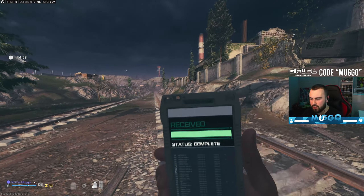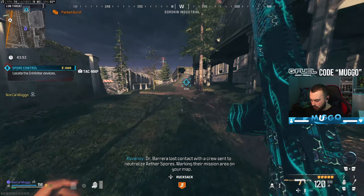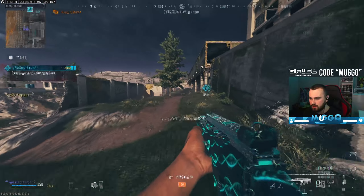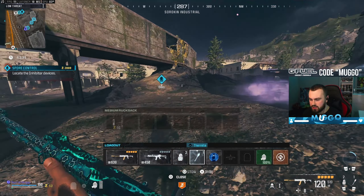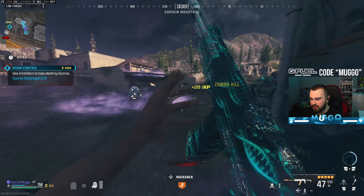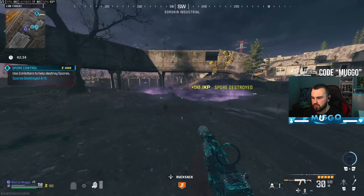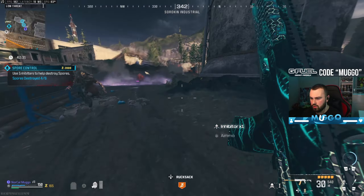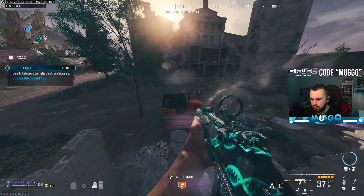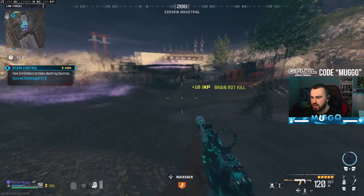This spore control is actually really good — if we can partner this with the extract this could be huge because it's literally next to the extract. Let me stow these real quick so I don't lose them. The move here: get the two spores that are close together, give them a little damage, and then zombies should spawn pretty rapidly. We'll throw a decoy and stay around this area to stack up a lot of kills.